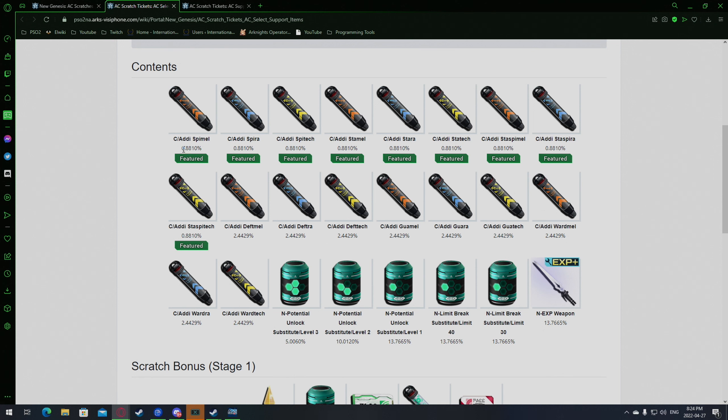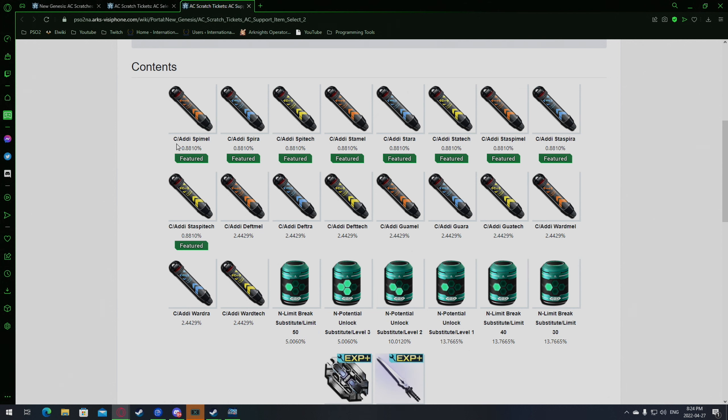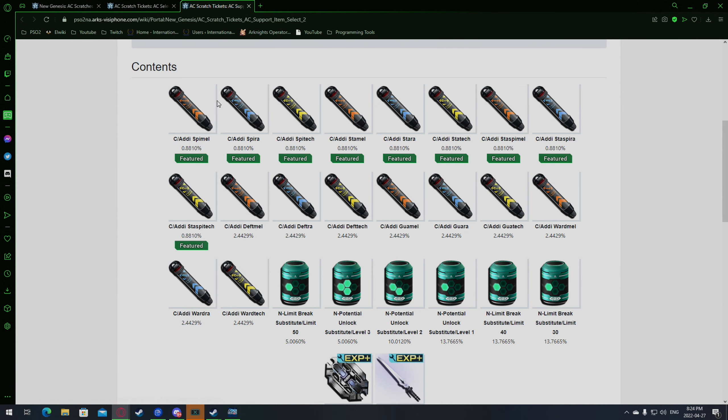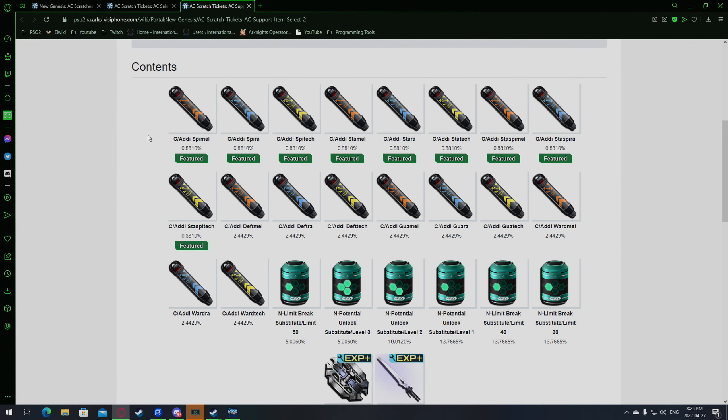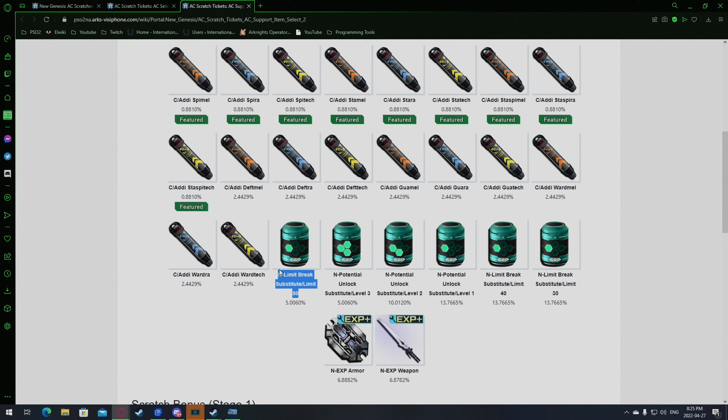If you don't know what these do, the names with def, spi, gua, and war all represent different stats. Spi means spirit, which increases PP plus whatever your weapon focuses on. Mel is for melee, sta for stamina for HP and damage bonus, gua for damage resistance and damage bonus. But the real hot spot everyone is trying to go for are the def versions, because they give bonus potency and floor potency.